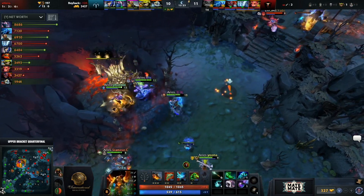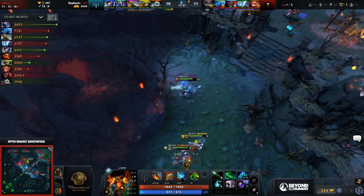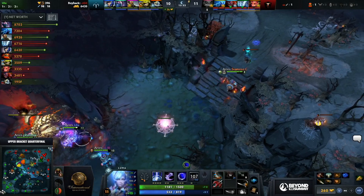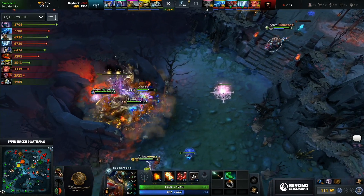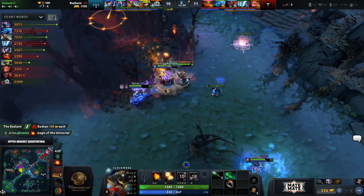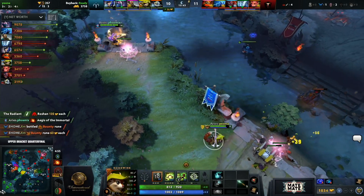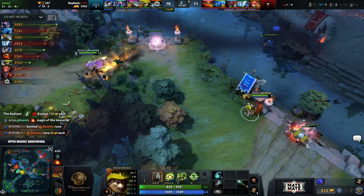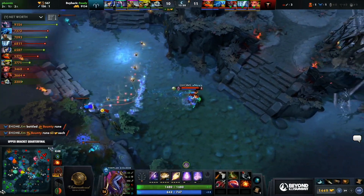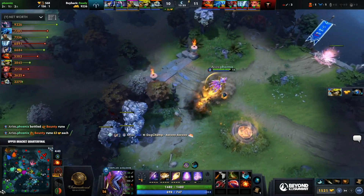Fade can throw down a Bramble Maze but that won't help much. They do have Haunt if they want to make a last-ditch effort to try and stop this Roshan or swipe the Aegis, but I don't think that's what you really want to try and accomplish here. Radiant are going to take the first Roshan and Aegis — very doable with a farmed TA and Phoenix. Specter still needs another 1,500 gold — she even has the Radiance completed and she doesn't feel super strong. As soon as she was broken she took so much damage.